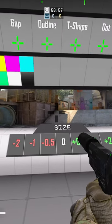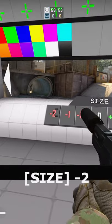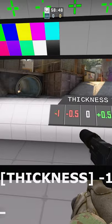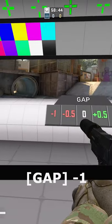1. Contrasting color, i.e. green, red, or blue. 2. Small gap in the middle, because the bigger the hole, the less accurate you are going to be. 3. Not too big or not too small — the crosshair should not be too big nor too small, and should fit your screen size.